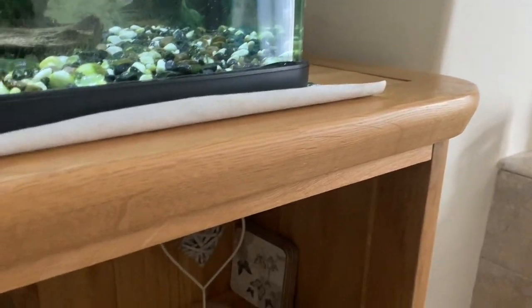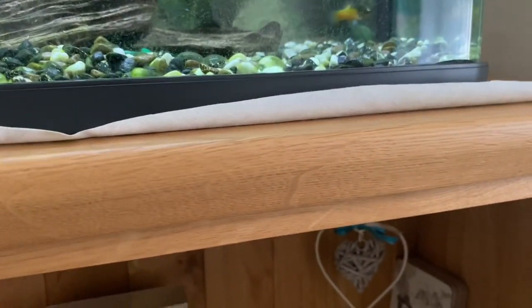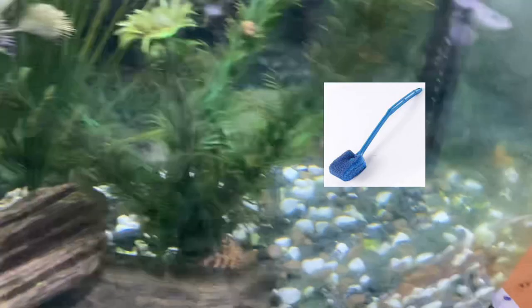If you want to get the eggs off, what I advise is a piece of kitchen roll just like this. You can drag it off — you see them all over the acrylic everywhere — you can literally just pull like that, straight down. I also have one of those sponge things on a stick that I showed you guys in the most recent video.